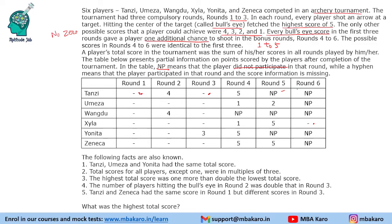Now, if a person has 2 NPs, that means the person played in 4 rounds and will have 1 bullseye scoring a 5. Similarly, Omeza has 1 NP, so there should be 2 fives in the first 3 rounds. The next person should have no score of 5. Zayla will score 5 on 3 occasions, which is why she gets 3 more chances. Yonita will score 1 five in the first 3 rounds, and this person will have 2 fives.